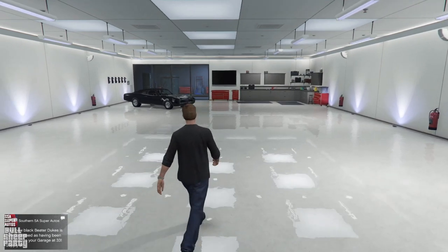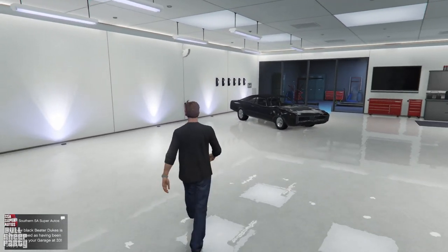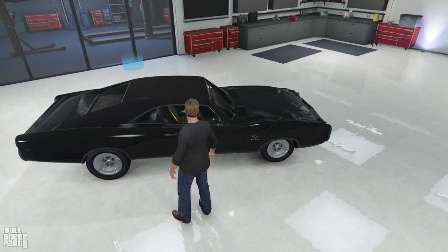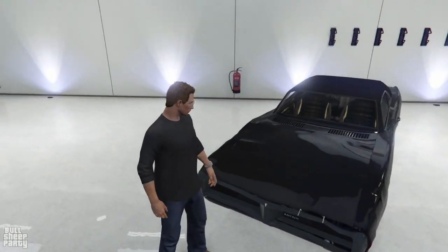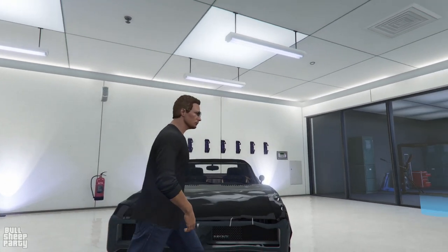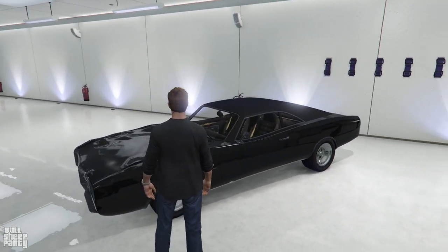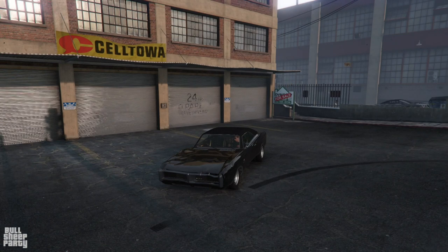With the magic of editing, here we have the Impone Beater Dukes, and looking at it from afar it looks absolutely stunning. But as I get closer I start to notice something — looks like elephants used the car for a chair. Since I didn't read the description of the car, I was really confused at this point. My best guess was that there was some sort of a glitch in the game, so I just wanted to get it out of the garage.